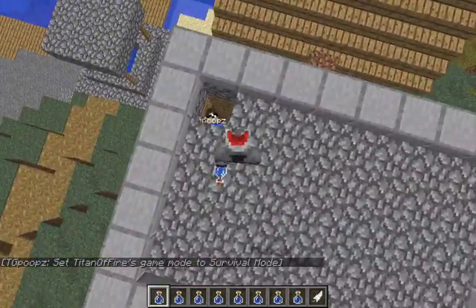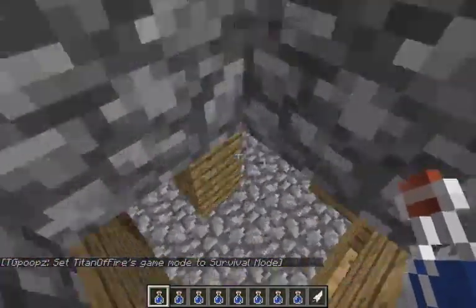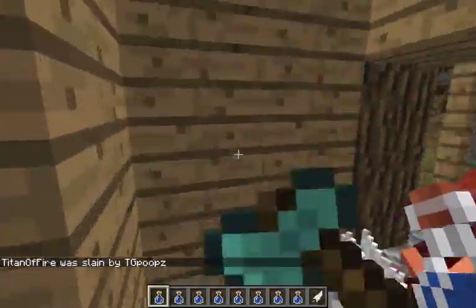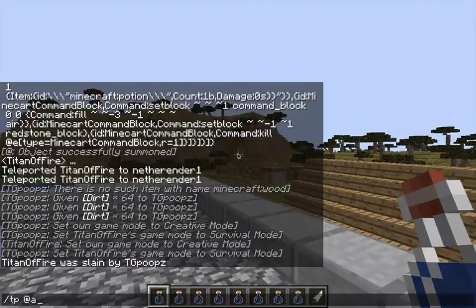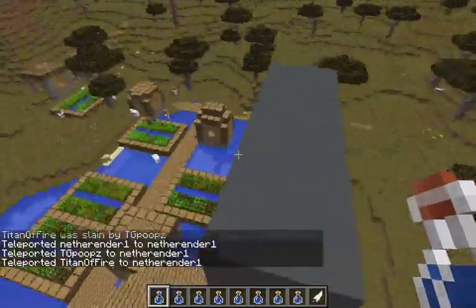Everyone say hey! Hey! Hey, Titan of Fire, where's your voice? Mic broken, or what? I don't have a voice, man. Anyway, today we're going to be having fun with a one command block thingy, and it's water bottle flips in Minecraft.